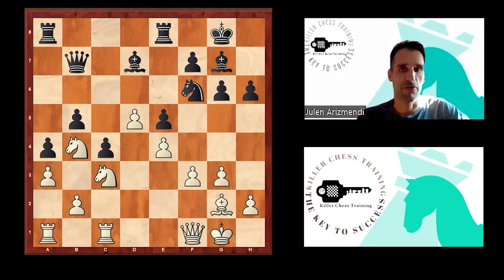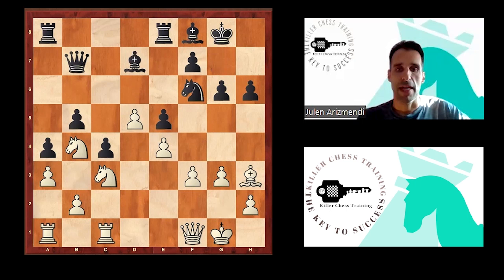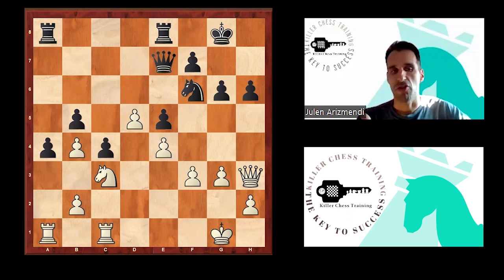I'll show you a sample variation. Queen f1 — my intention is bishop h3, getting rid of this bishop. Bishop f8, bishop h3, and here black after bishop takes, queen takes, queen e7. He generates very quick counterplay on the queenside, and in fact black is better.